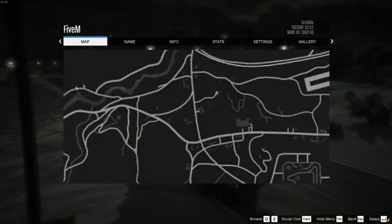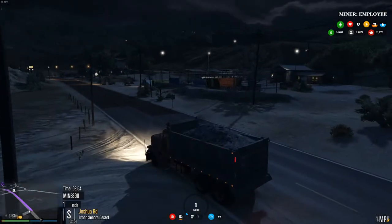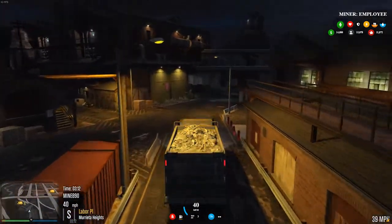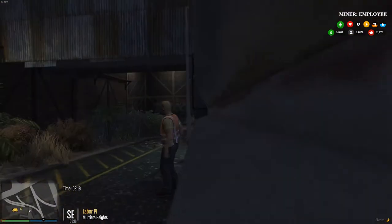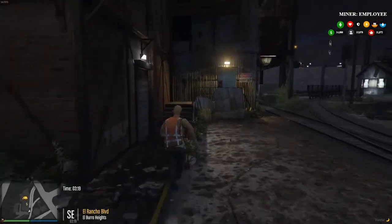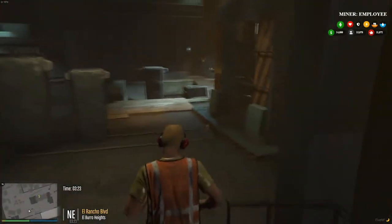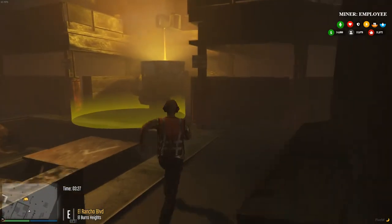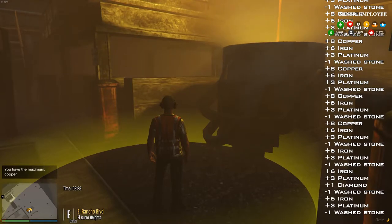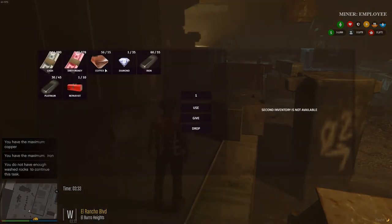Now we have to go all the way down to the very bottom to the smelter. Come to the side of the building, go to this doorway. There's actually a smelter right here for gold — we'll get to that in another video. Come over here and smelt your rocks. Let's see what we got: we got a diamond, 56 copper, 60 iron, one diamond, and 30 platinum.